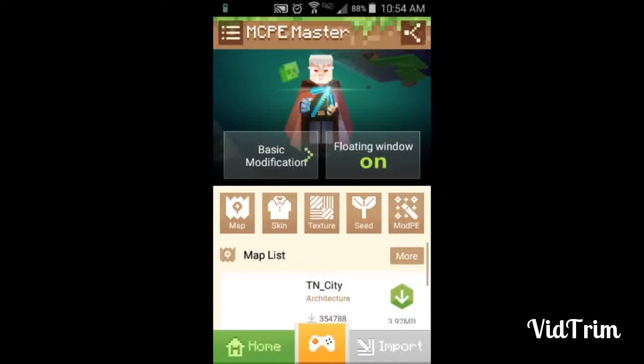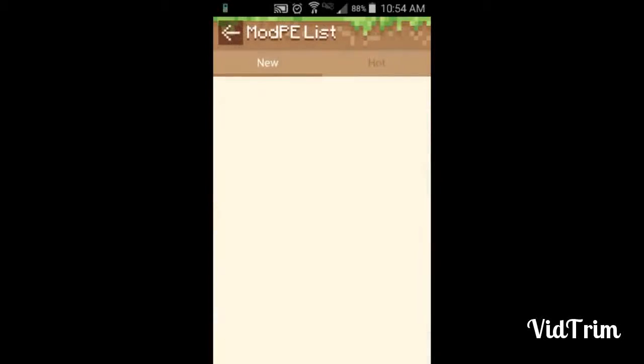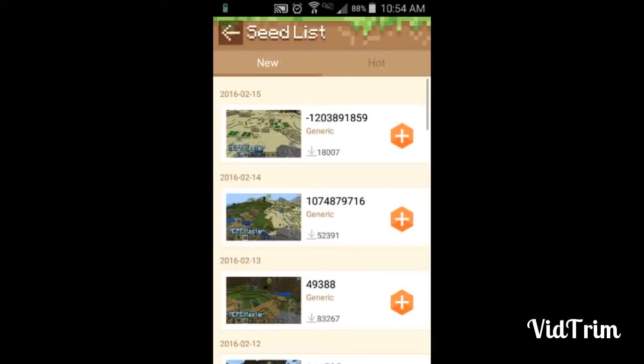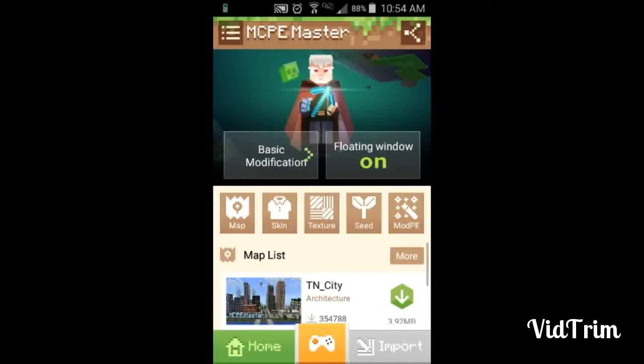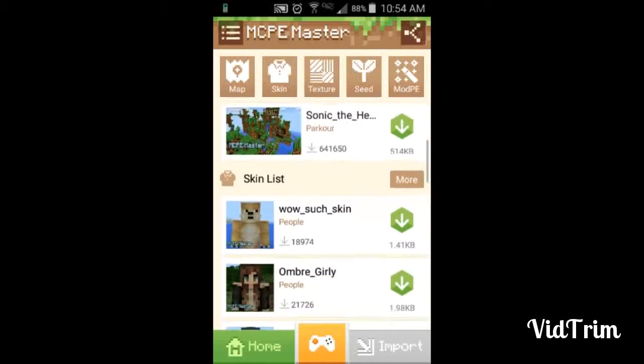I'm going to be showing you this app called MCPE Master. Basically what it is — it gives you the option for mods, seeds, texture packs, skins, and maps. You can also submit your own maps, seeds, skins, textures, and mods, so if you're into making them, go ahead — we need more mods on this.